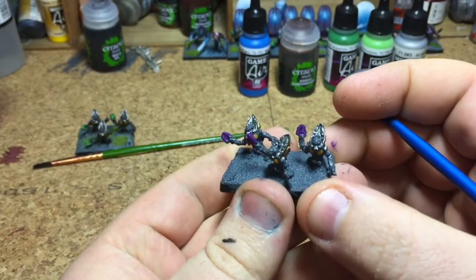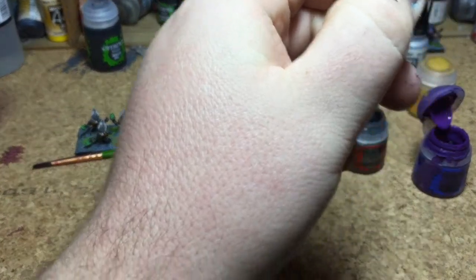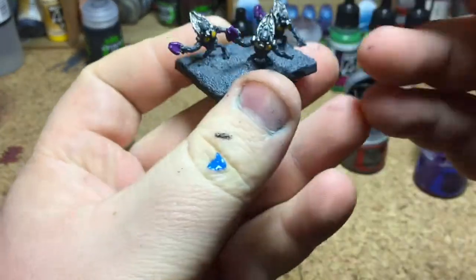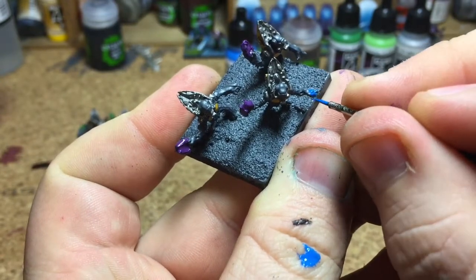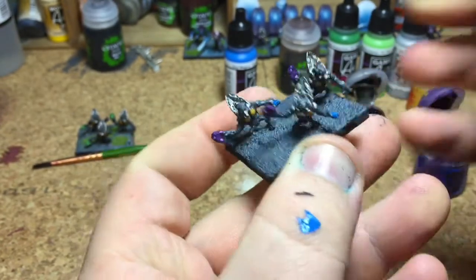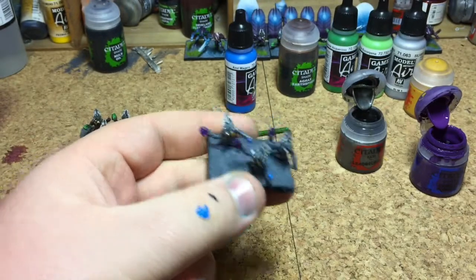So we've got the yellow done, the metals done, and the weapons done. The only bit you need the blue for - which is Magic Blue from the Vallejo Game Air - is on the grenades. Most of the guys are holding grenades as well. All you do is there's a little tiny bit - just pick that bit out around the front. That's one, and then the second one on this base is just there. That's the grenades all done. I'm going to let this dry and then we'll give it a coat of wash.